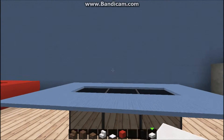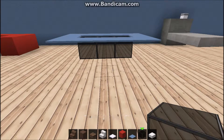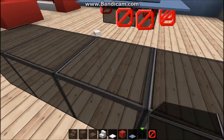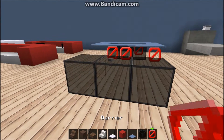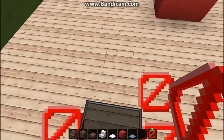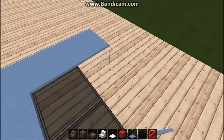Here we have a table, and if you have chairs in your house you will probably have a table. This is made by blue carpets, black glass, and barriers. First you place three blocks in a row, then you place barriers all the way around it, and then simply place carpets on the top of the barriers - not on the glass. It's going to look modern and fresh.